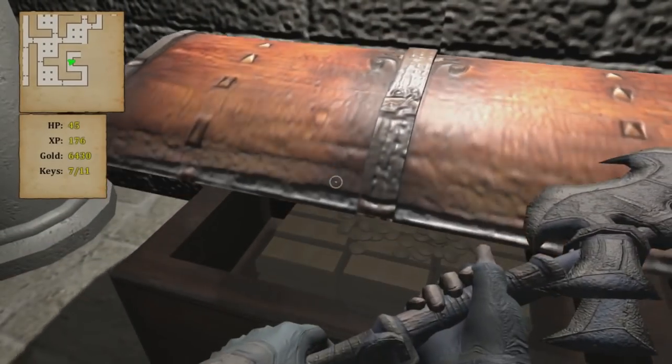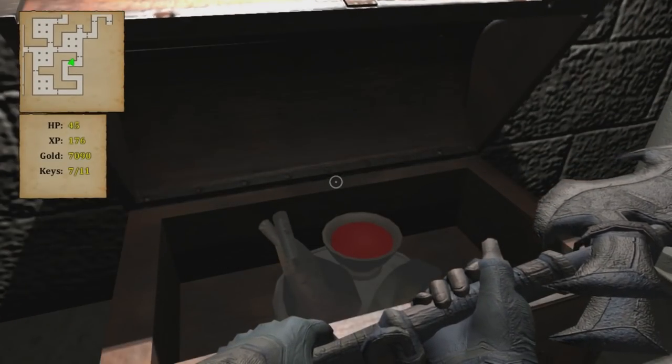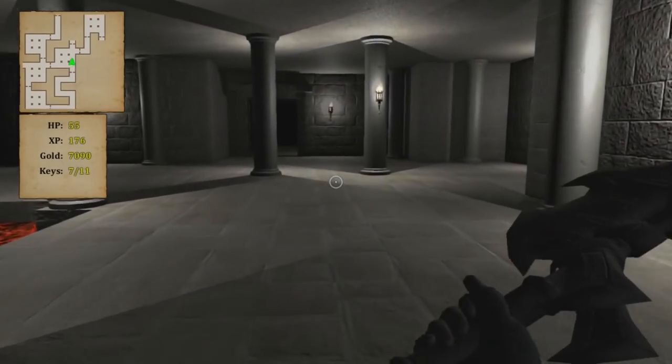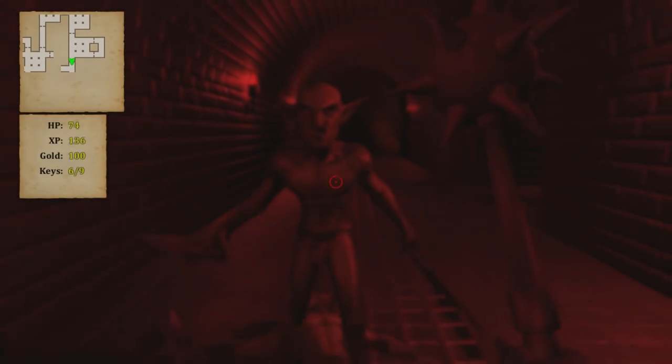You'll also find chests scattered on the floors of the dungeon. Here you'll find gold and health — just gold on the hard difficulty as they eliminate health pickups — as well as arrows once you get a ranged weapon. Honestly, only on the rare occasions where you have two enemies at once do the ranged weapons really come in handy.